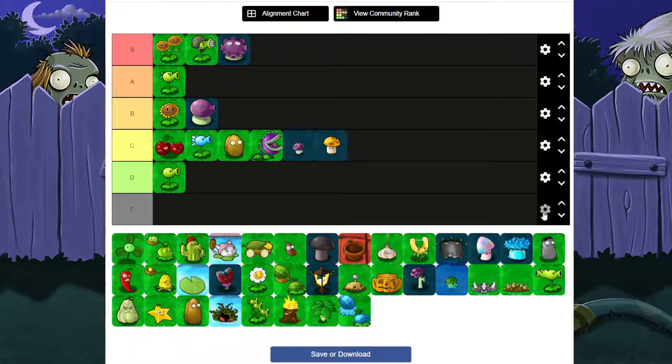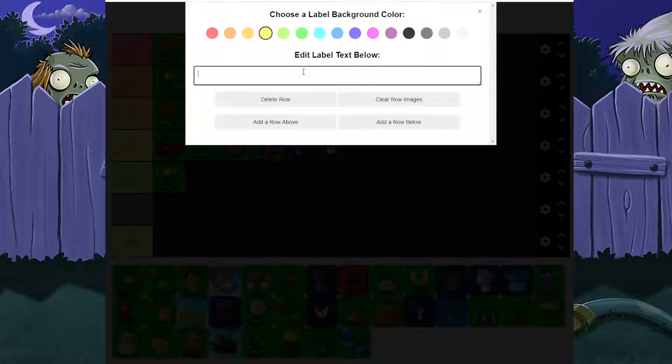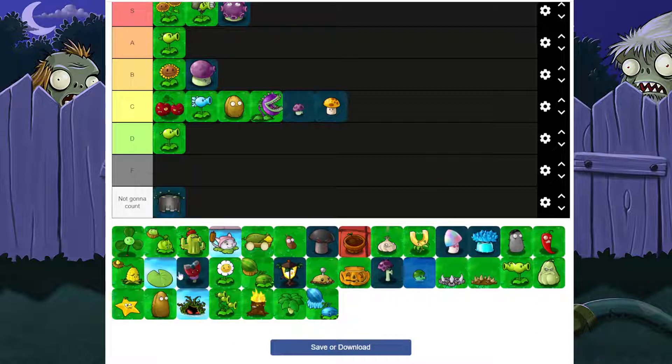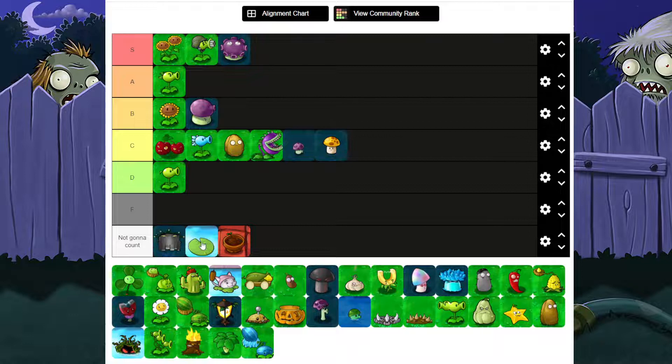Now I'm going to make a tier called 'Not Gonna Count.' Grave Buster, Lily Pad, and Flower Pot are not going to count — they are only used for either planting on or destroying one specific thing. So they're not going to count for this tier list.